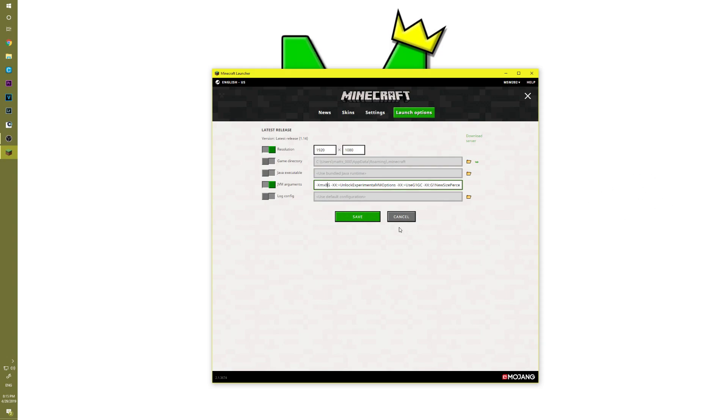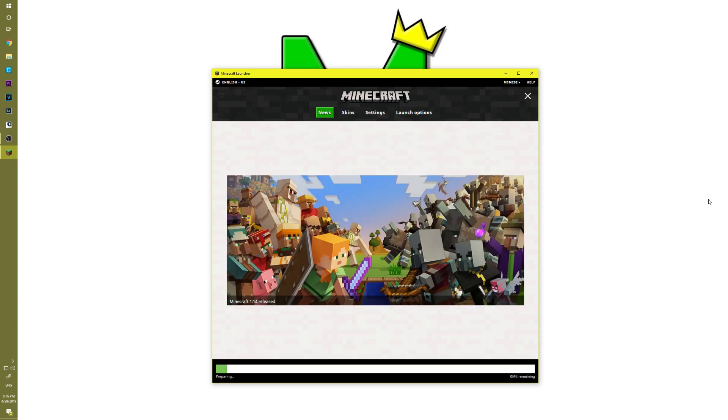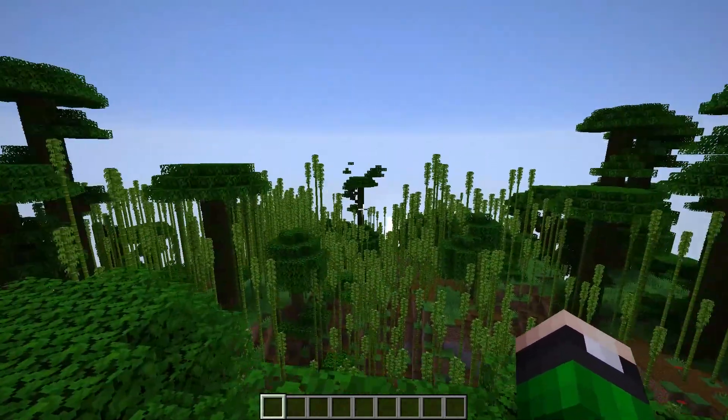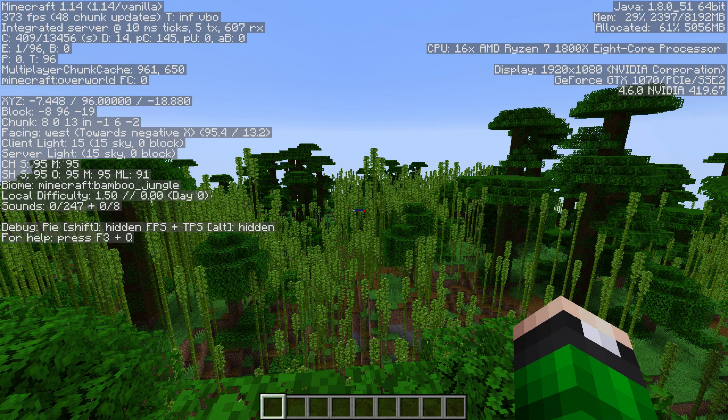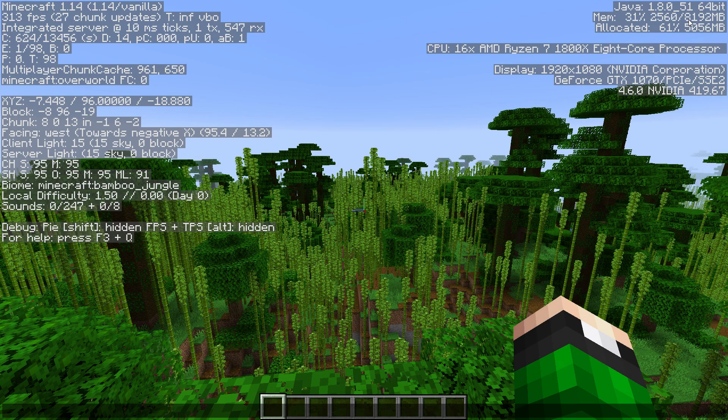That's all you have to do. Click Save, then run Minecraft. Once you're in a Minecraft world, hit the F3 key on your keyboard and it will show you up here how much RAM is allocated. Total we have eight gigabytes free, and the game is actually using five gigs. The second number under 64-bit or 32-bit is going to be how much RAM you've allocated — it should match the number you entered.